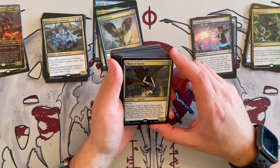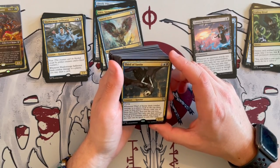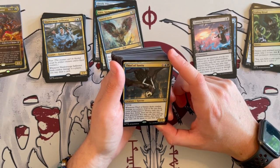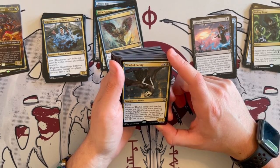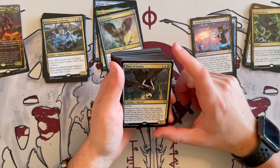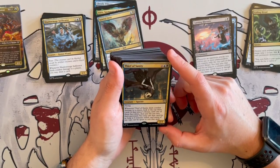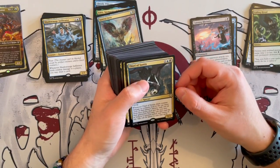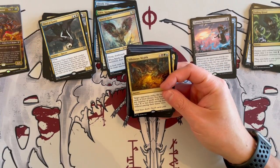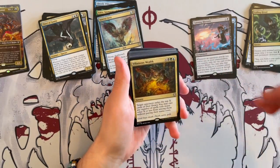Thief of Sanity — this was a nasty card back in the latest Ravnica block. It's a 2/2 Specter that costs 3, has flying. Whenever it deals combat damage to a player, look at the top 3 cards of that player's library, exile one of them face down, put the rest in their graveyard. You may cast that card for as long as it remains exiled, and mana of any type can be spent to cast it. Broken. Very, very broken. Very good card.